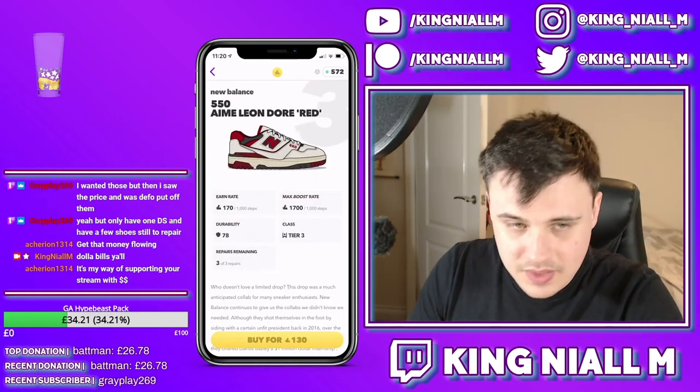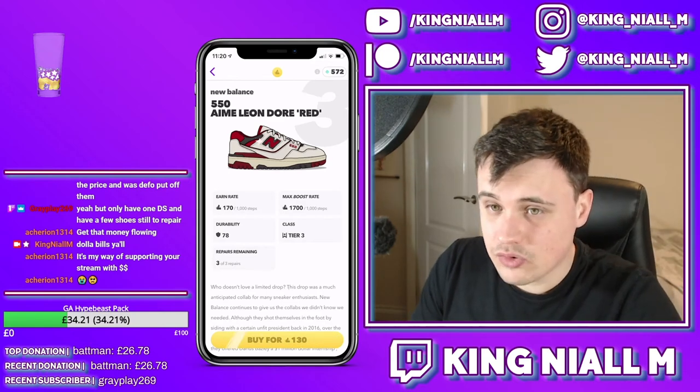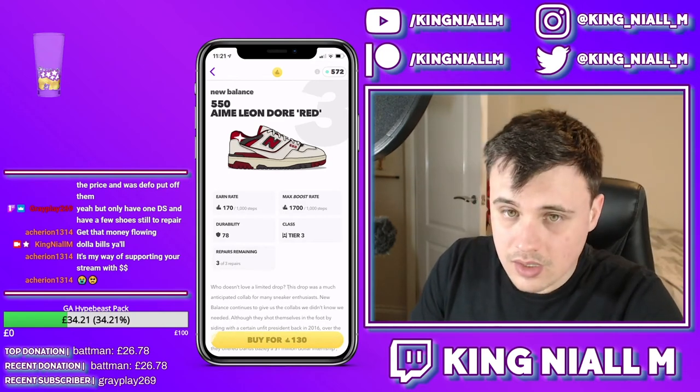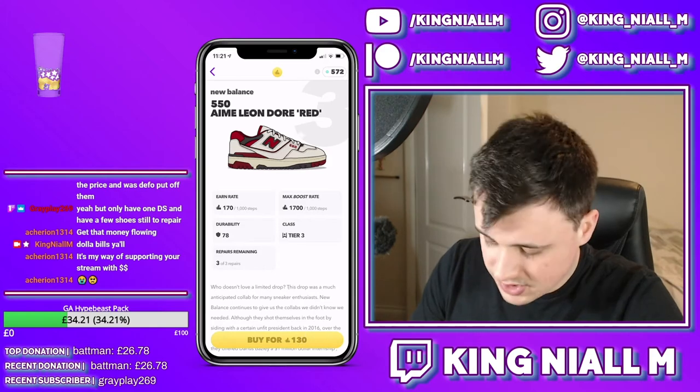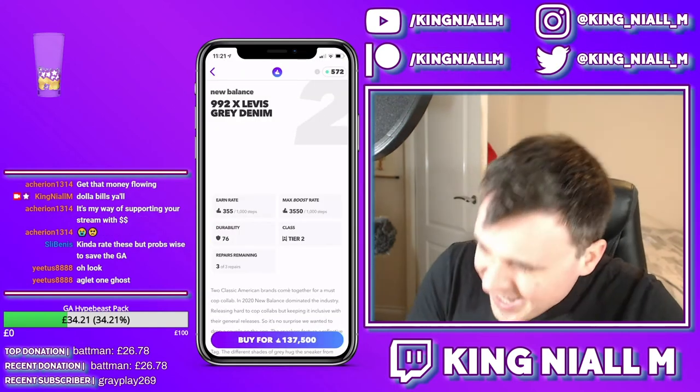The New Balance 550 has a deadstock efficiency of 849 and 747 when using sneaker shine.